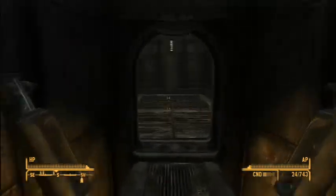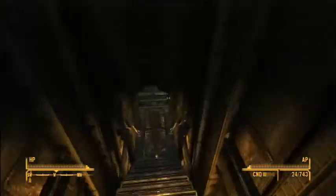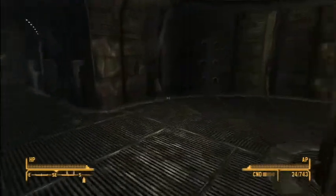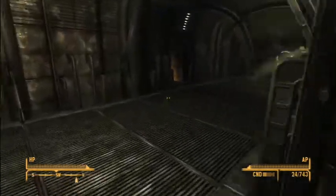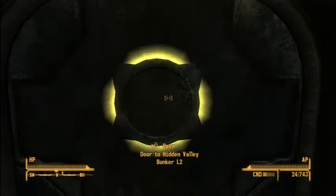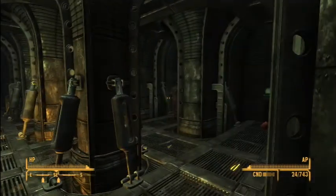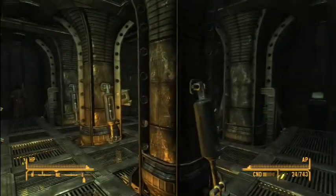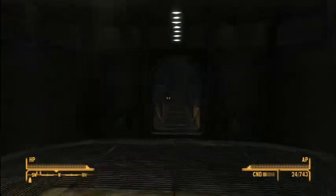Let's go find Knight Lorenzo, who should be way down where the computers are. I think he's on the lower levels. That dude had a gauss rifle — I really want that. Now, my eyes — Scribe Ispin — Knight Lorenzo is not on this side. He is on this side, I believe.